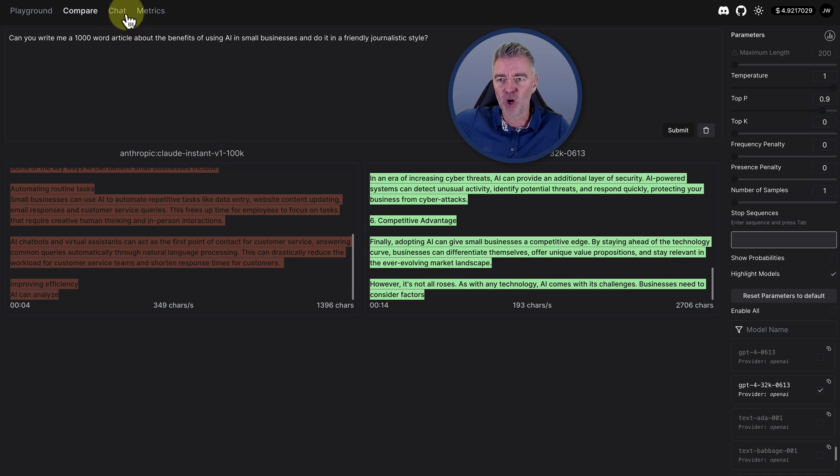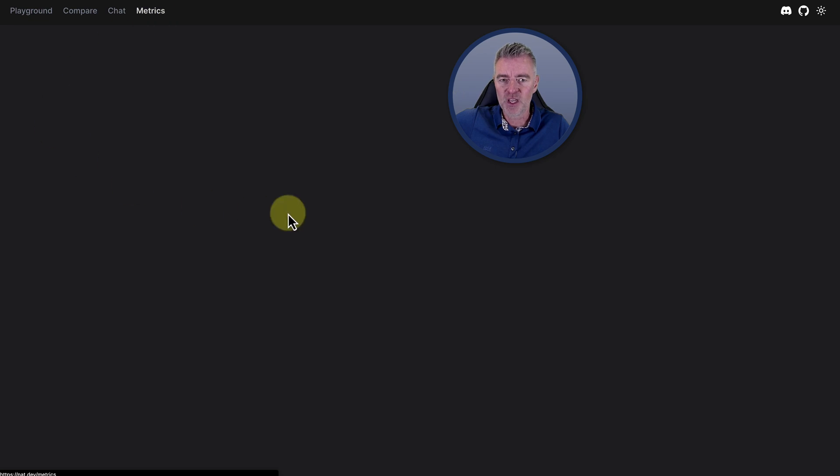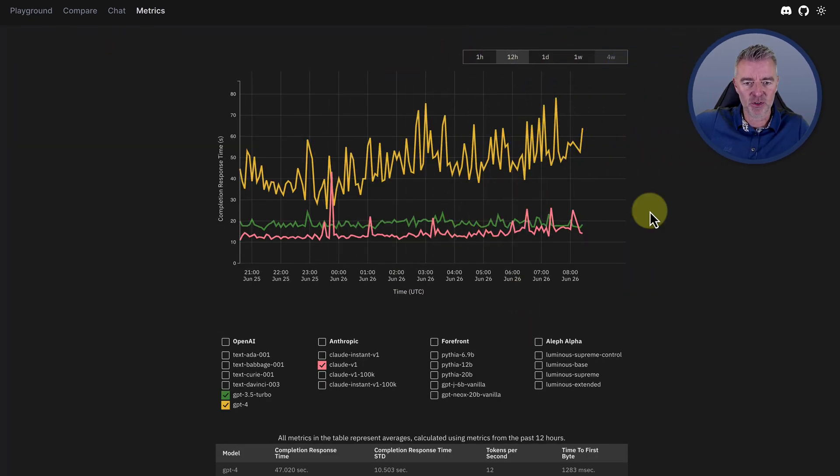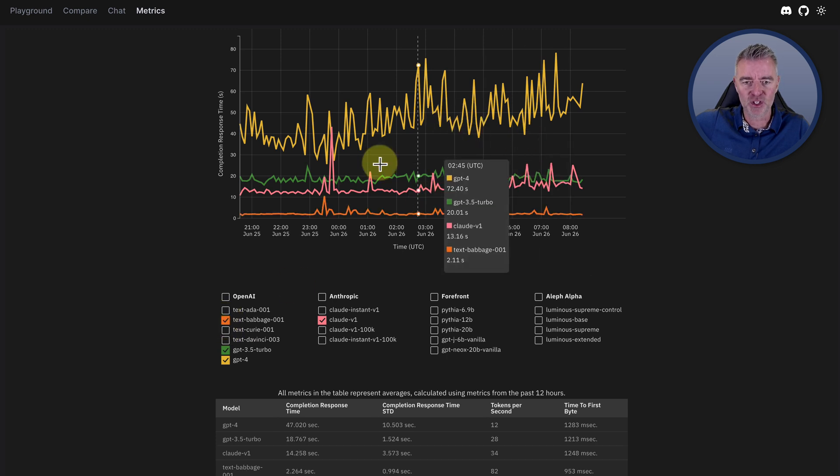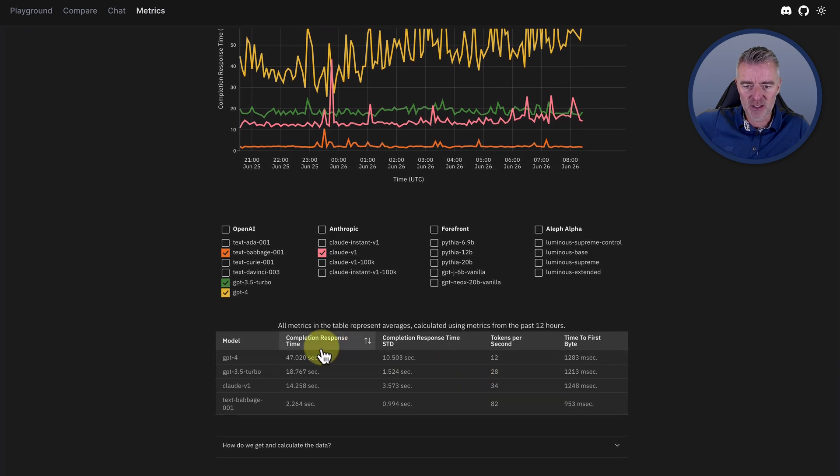Up at the top here in metrics, you can see over a period of time the speed at which these different models are performing — the completion response time by day and date. You can pick different models to compare together, which is really interesting. At the moment, for example, GPT-4's completion time is 47 seconds compared to Claude's 14. The number of tokens per second is relatively slow, but to be fair GPT-4 does do a great job and is probably the best one of the lot.